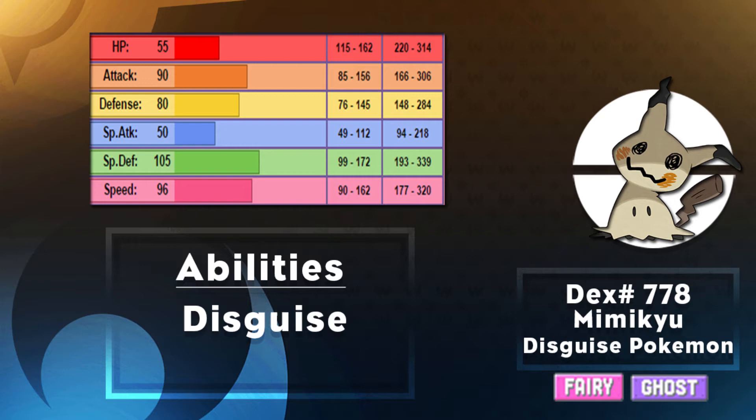Probably the biggest selling point of Mimikyu is its ability called Disguise. Disguise is a new ability introduced this gen, basically giving you a free Substitute on your first turn. The first turn you send Mimikyu out, you will take no damage. Once you take damage, the substitute or disguise will break and things go back to normal. But it's really cool because you have one turn to set up or do whatever you want, taking no damage and having a free turn.